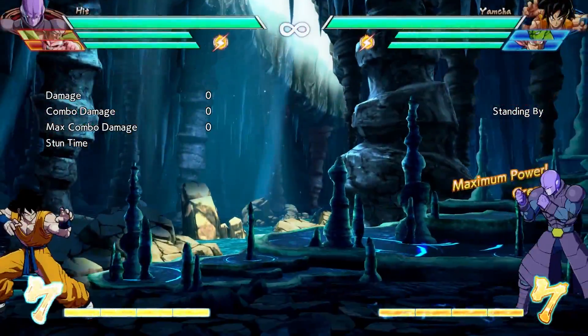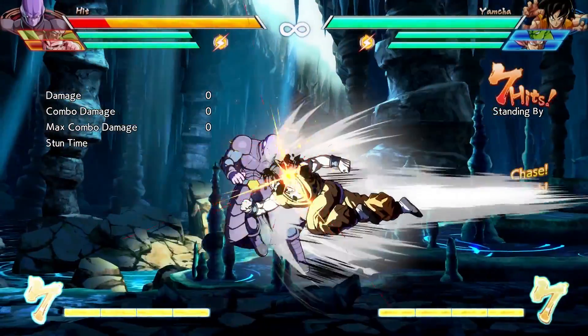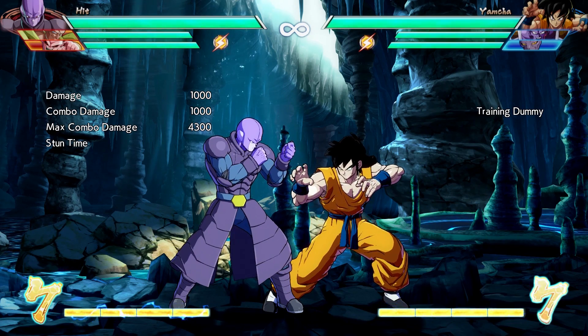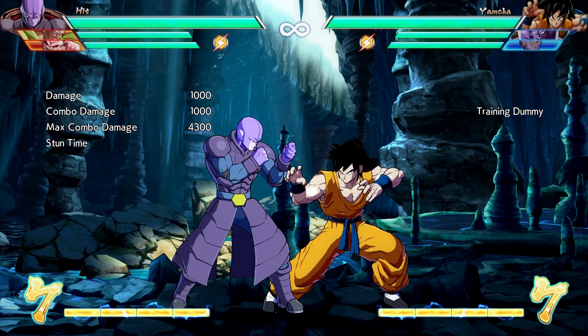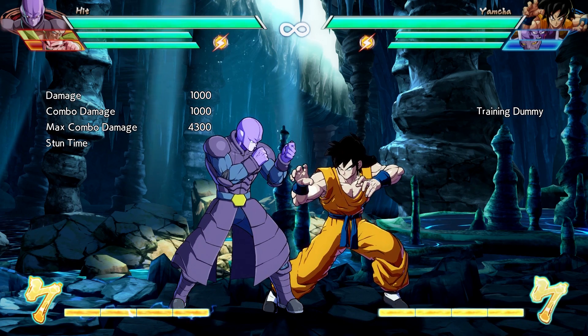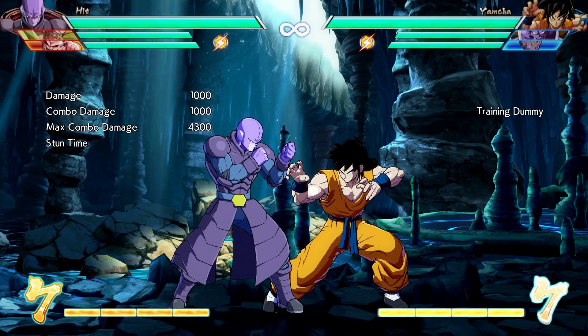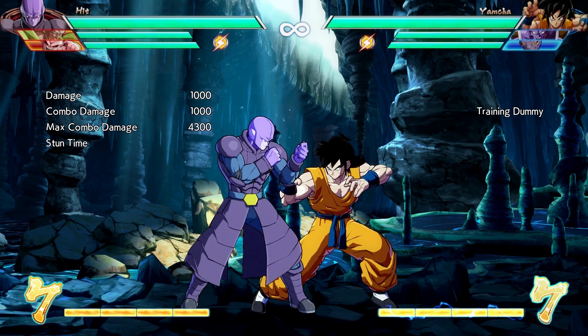Now, as for the game's combo structure, let's start really basic — the Magic series. The Magic series is just hitting buttons with very little precise timing in an easy sequential order: A, B, C — or in our case, light, medium, heavy. Really, all you're doing is following the buttons left to right on your stick or your pad.